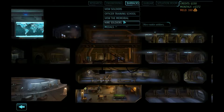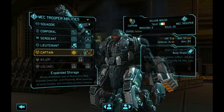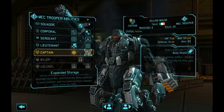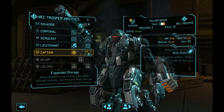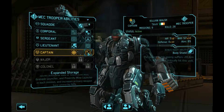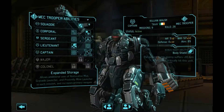I've given it some thought and I think I'm gonna go with the expanded storage, because I'm gonna take restorative mist on the level 2 MEC. The restorative mist heals 4 health per use in an area of effect, so if we can use it twice that means we get 8 health healed — compared to the repair servos which heals 6 health max, although it's a passive ability so it's not too bad. But we also get plus 50% ammo with expanded storage, and we might take the proximity mine or grenade launcher. So expanded storage it is, confirmed.